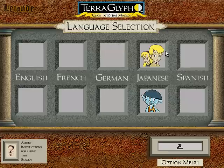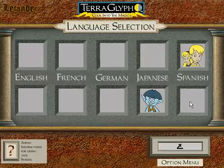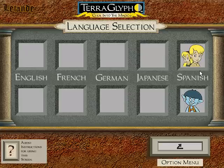Hear the story in Japanese. Hear the clues and object names in Japanese. Hear the story in Spanish. Hear the clues and object names in Spanish.